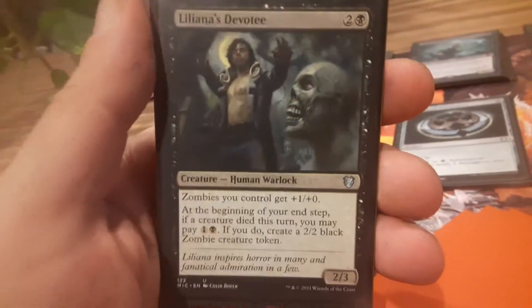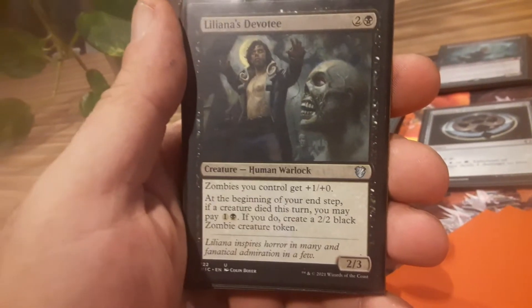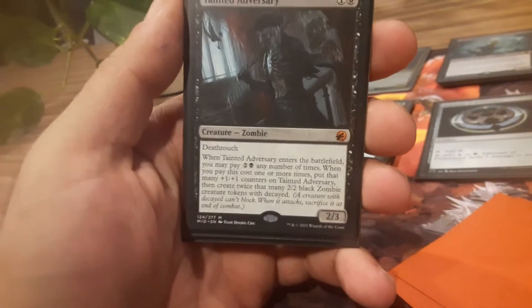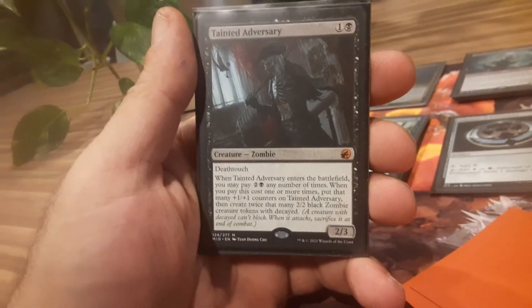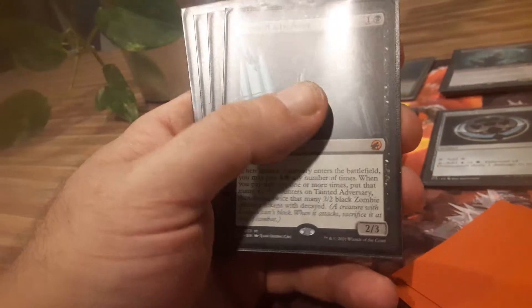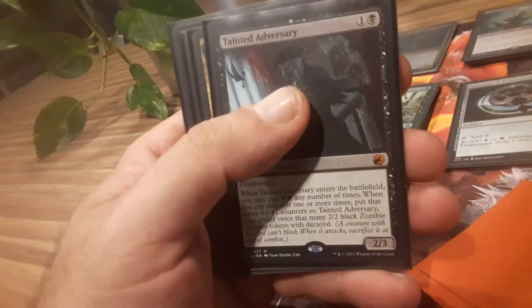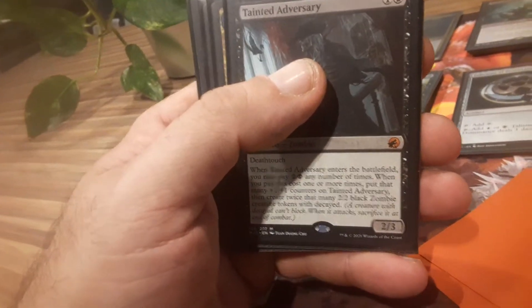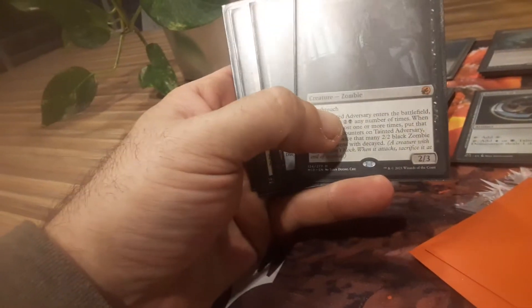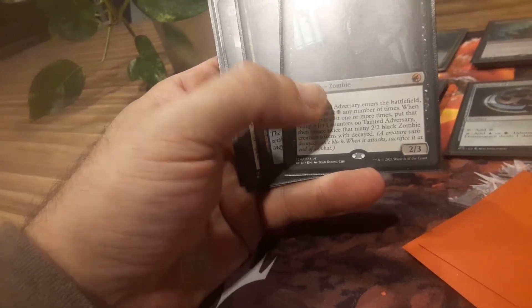Liliana's Devotee — he's not a zombie but he's a zombie anthem card, why not keep him in here? Tainted Adversary: if you can get him out in the late game he's a lot of fun depending on how much mana you have to spare. You cast him for his two-drop, but then you can keep paying two black to keep bringing out zombie tokens. It's great.